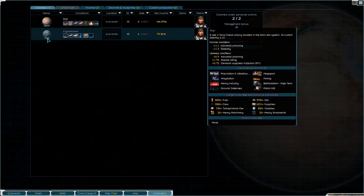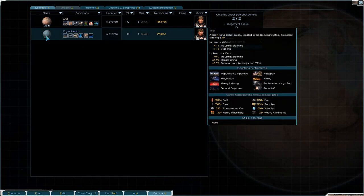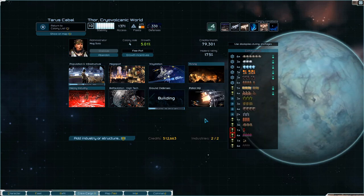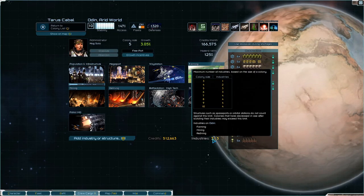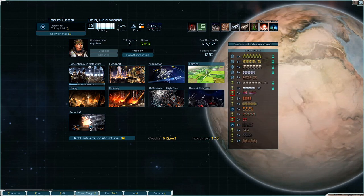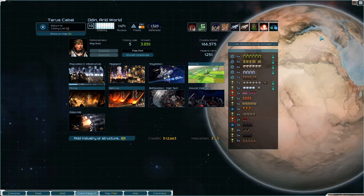Let's have a quick look at our colonies. Making good money on Odin, decent on Or. Or is getting ground defenses up, and when Odin gets to level seven we'll upgrade the patrol HQ.